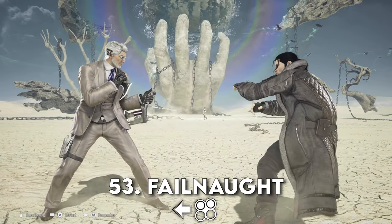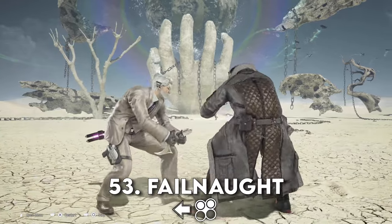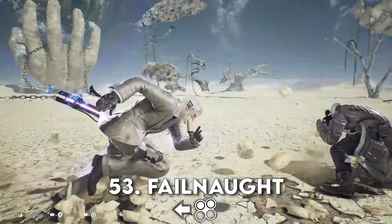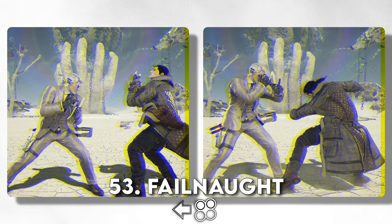This is one of your panic moves — don't know what's going on, try throwing this out. A fair use for this is after a fast attack or two, whether you hit your opponent or it's blocked, and then Failnaut to catch an enemy simply trying to take their turn.